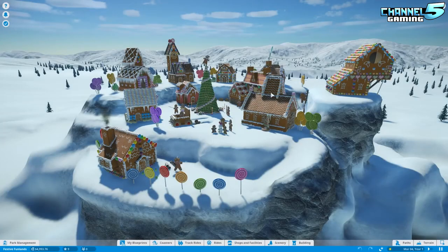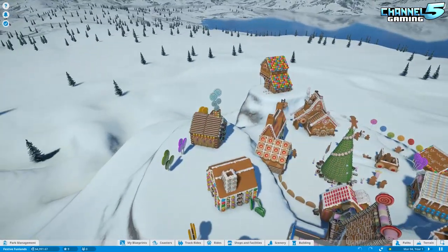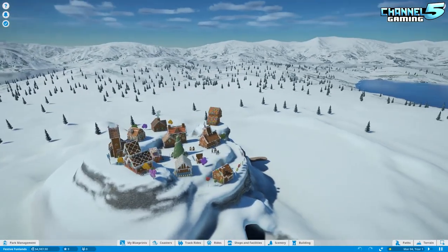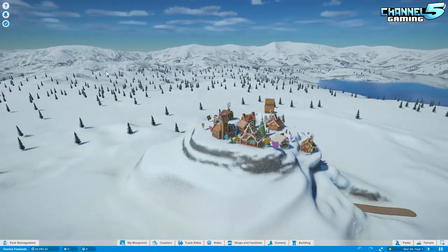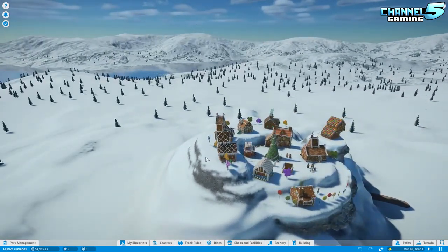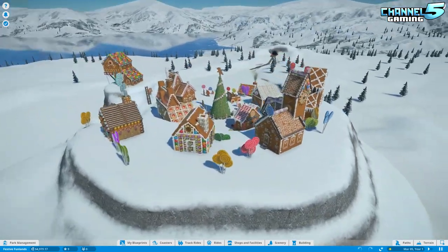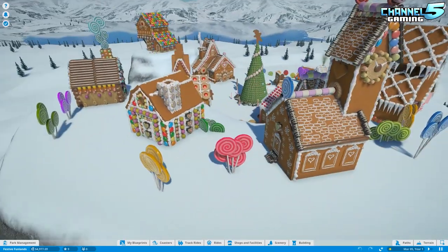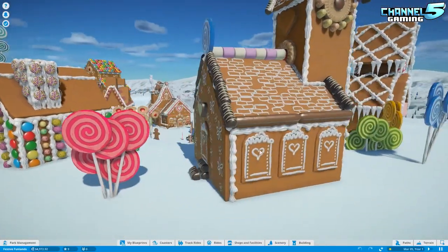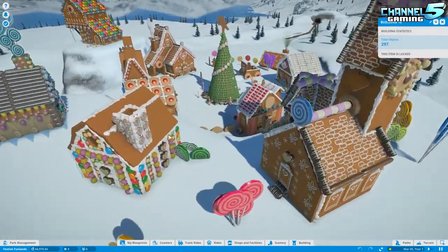Let's jump into the Festive Fun Lands scenario to get a look at the new wall sets. This map is built on a hilltop — it's beautiful. We're getting our first look at the new Alpine biome terrain. It's been snowing in Vancouver and I just love playing snowy games in December.